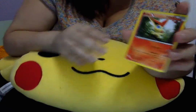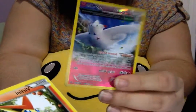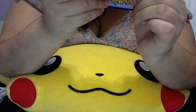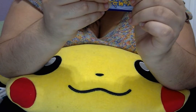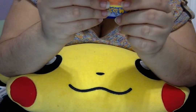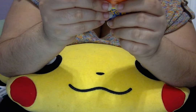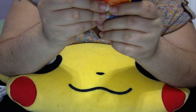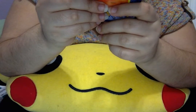That's not bad. I do like the Reverse Foil Togekiss here. Its ability says: when you play this Pokemon from your hand to evolve one of your Pokemon, you may look at the top 8 cards of your deck, choose any basic energy cards you find there, and attach them to your Pokemon in any way you like. That's actually pretty cool.